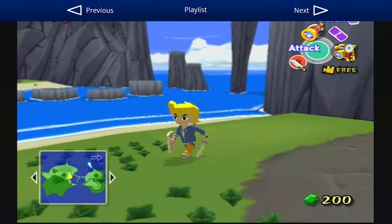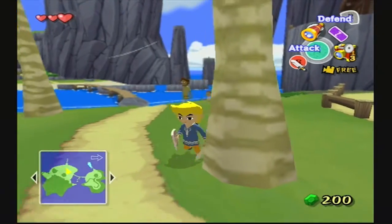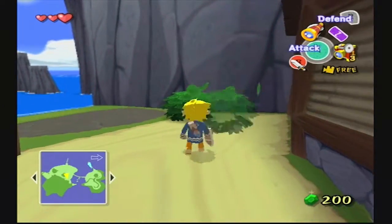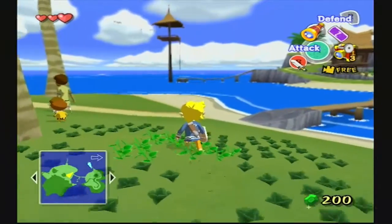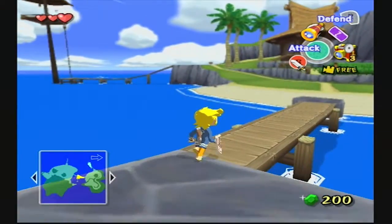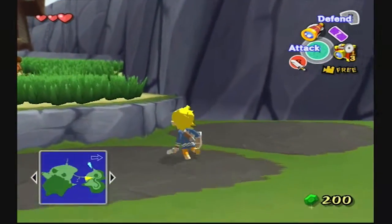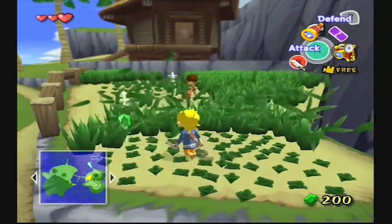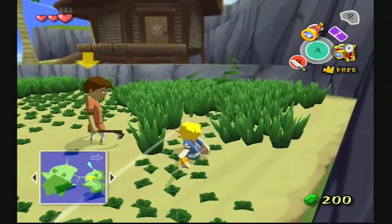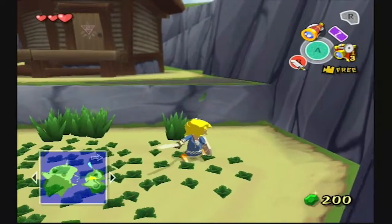Hello everybody, this is Drew Naylor and today I'm going to be doing a test episode of The Legend of Zelda: The Wind Waker. I'm not really sure what I'm going to be doing. I just want to kind of get an idea of how to export it and all that. I've already done a series on Luigi's Mansion, but I want to get an idea of how I would do it with Wind Waker because I'm actually playing this on a real Nintendo Wii instead of an emulator.